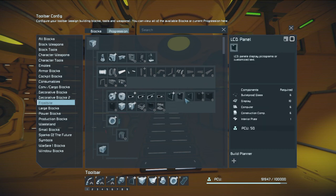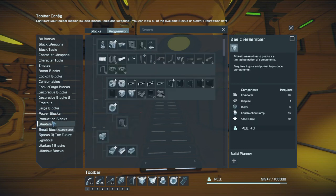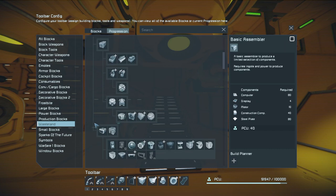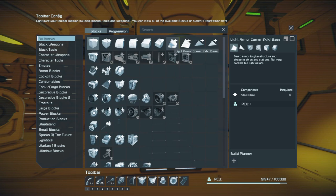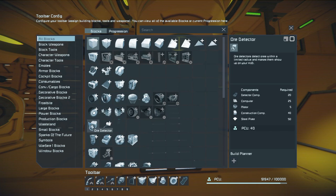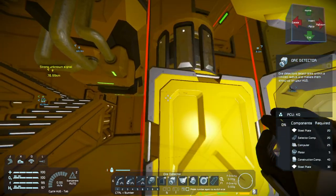There are expansion packs and DLCs you can buy that give you access to different looks and items added since the original game launched. The DLC is essentially a way to continue financing the game. You can go into the blocks and search through them one by one. For example, if I want to put an ore detector - which allows me to see ore in asteroids - I just drop it into my toolbar bar and pull it up in my inventory.